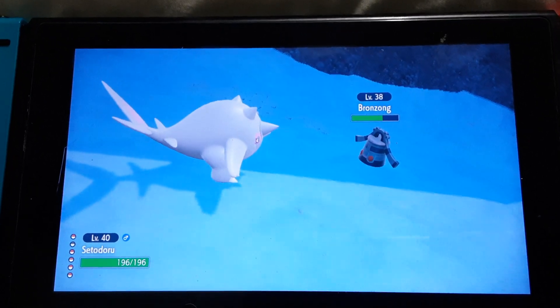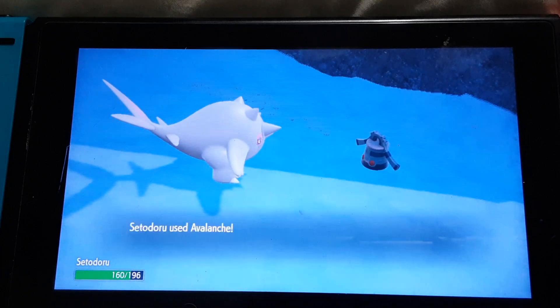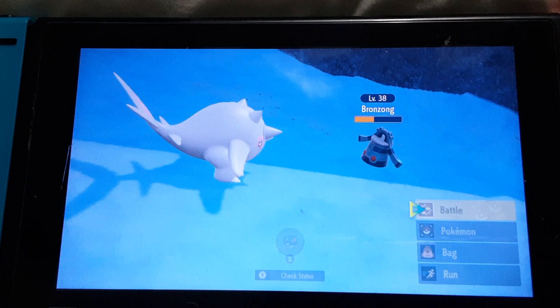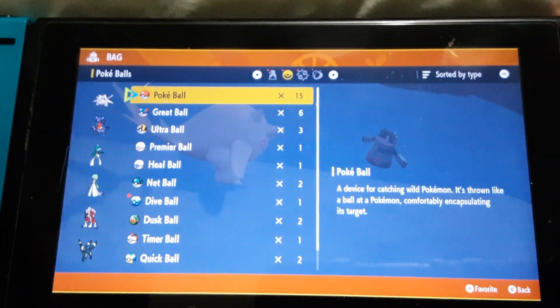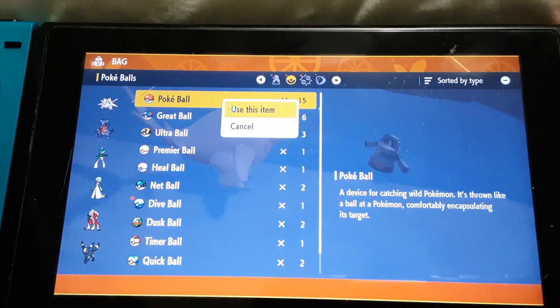Avalanche! Extra sensory. He's tanky — Avalanche, don't kill it. Okay, I think I'm safe to throw a Pokeball. It's atop Glacidae Mountain.